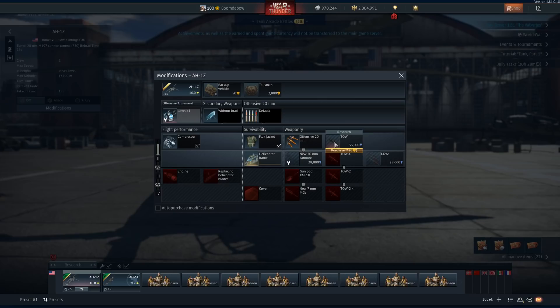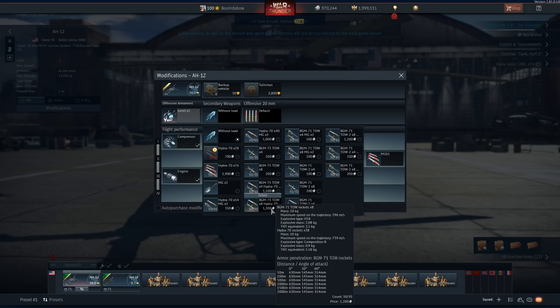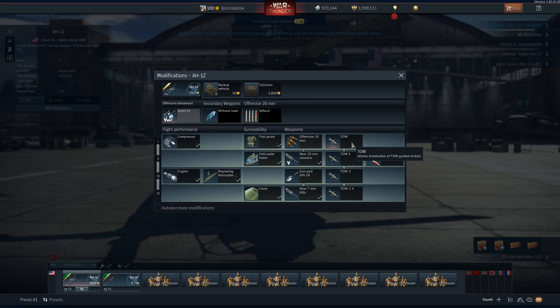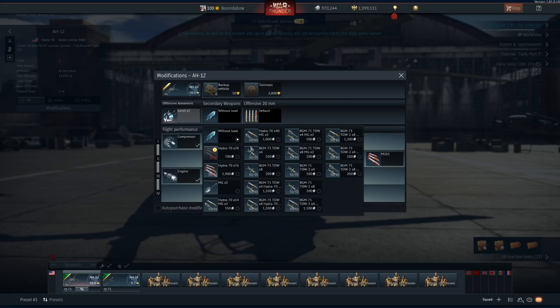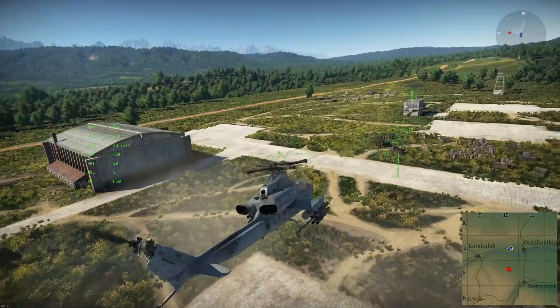We can go with the M134 machine gun or minigun. We can go with the Hydras. But as we keep going down, things get more and more lucrative. Instead of using just the plain TOW, now we can use the TOW 2. The original TOW has 630 millimeters of pen. The TOW 2 — whoa! This is a sexy helicopter. It looks like the A-10 of helicopters.